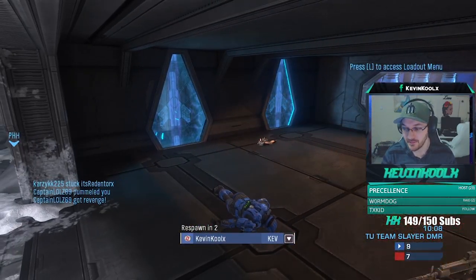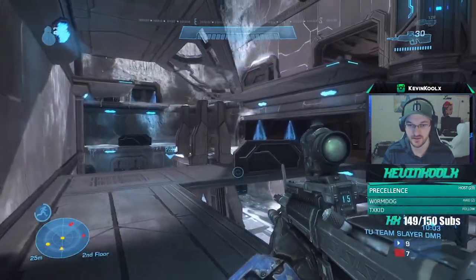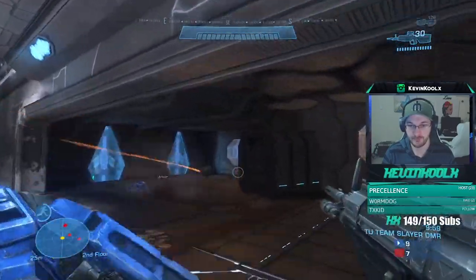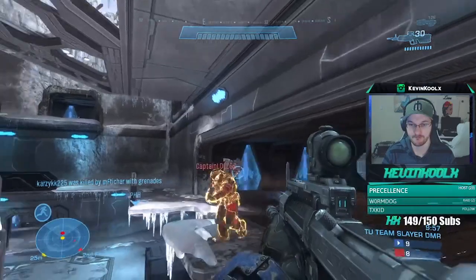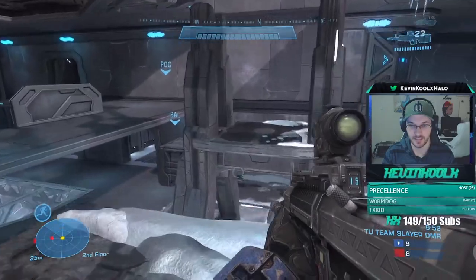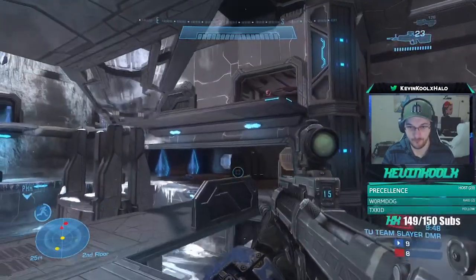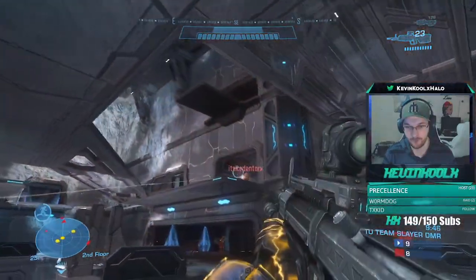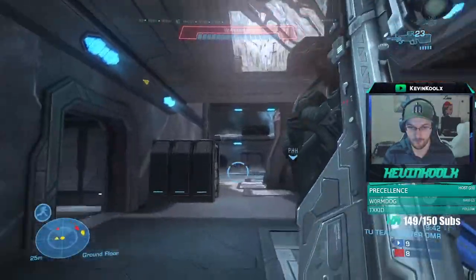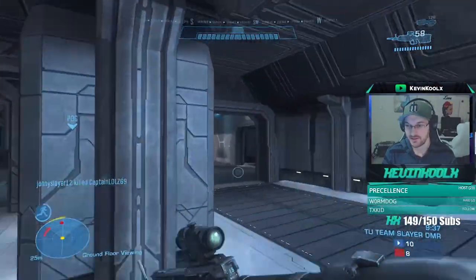I'm kind of sad to see Battle Canyon King of the Hill get such a low weight, because I actually kind of like that mode. I don't really like Battle Canyon for Slayer, but for King of the Hill I think it actually plays out rather well — just three hills, and it helps focus the gameplay a little better, especially with that port in the back of each base. It makes things a little more interesting during King of the Hill, giving you a better flow with player movement compared to just flying across the map whenever.